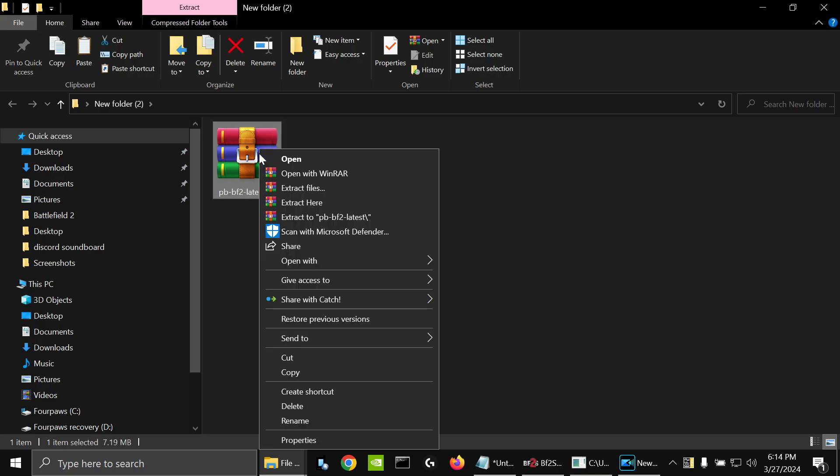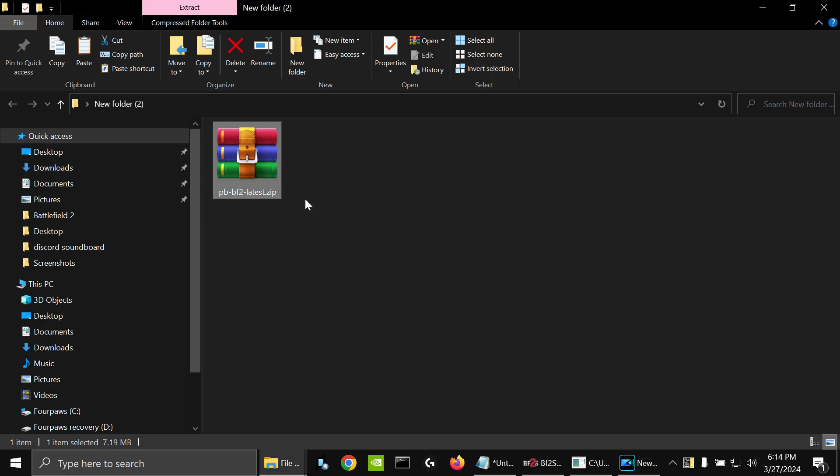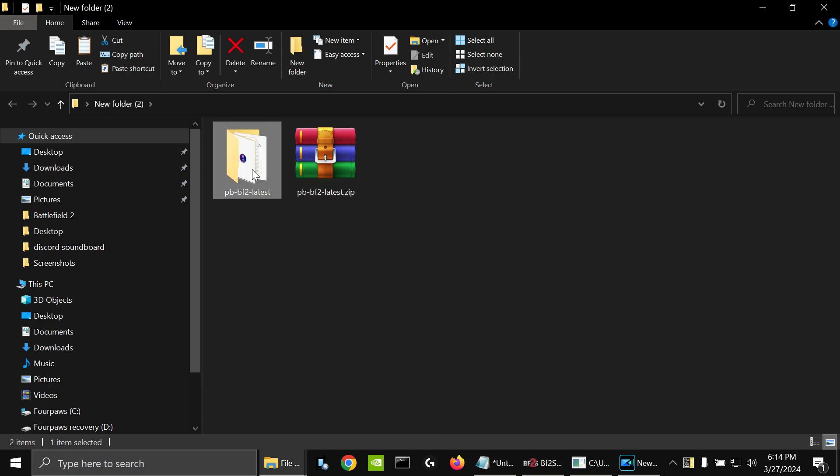Now you have that folder — right-click, extract here, and you have this file right here.